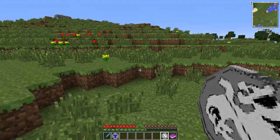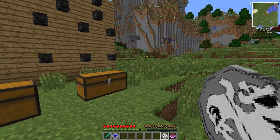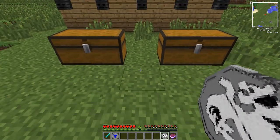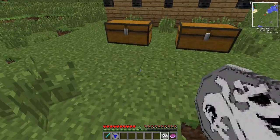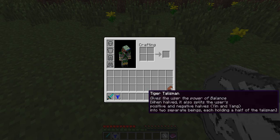Next is the Tiger Talisman. This gives the user the power of balance. When split, it also splits the user's positive and negative halves — yin and yang — into two separate beings, each holding a half of the Talisman.